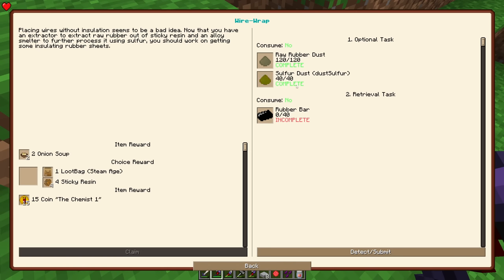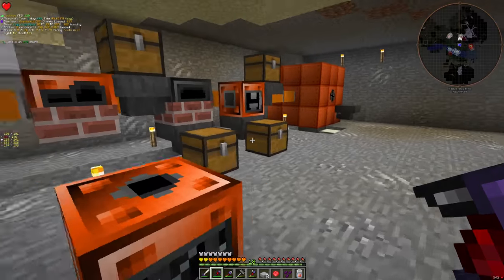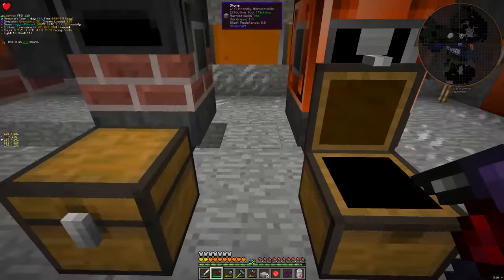I thought we are going to need two stacks of raw rubber dust, but apparently we just needed 120. I have it in my inventory — we just need to wash some sulfur. This is going to be the first batch. We're going to make millions — well, a lot. It takes 20 seconds.